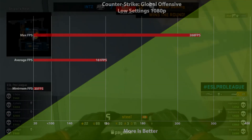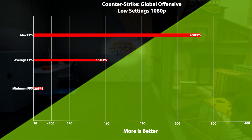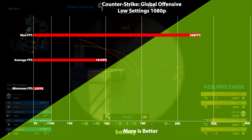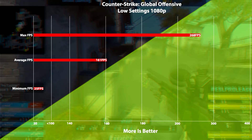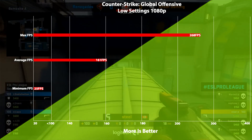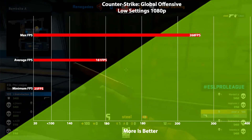Moving on to the star of the show — the gaming benchmarks. Today I targeted 1080p low to medium settings, although sometimes I decided to go for high. First up we have Counter-Strike: Global Offensive running at 1080p low settings. We had a max fps of 268 and an average of 161, which is a pretty good result, yet with minimums of 25 fps in smokes it does get kind of annoying, but CSGO's smokes are pretty intensive and poorly optimized.